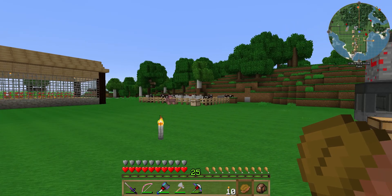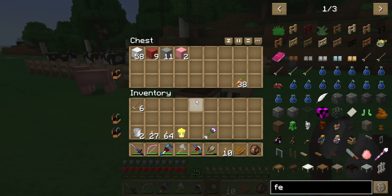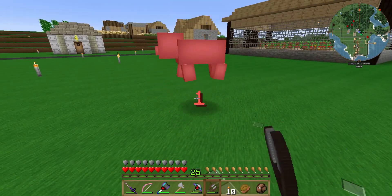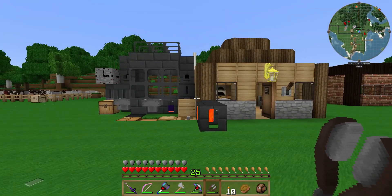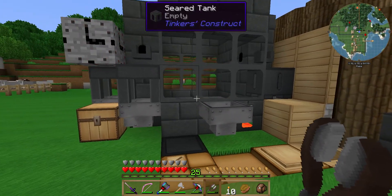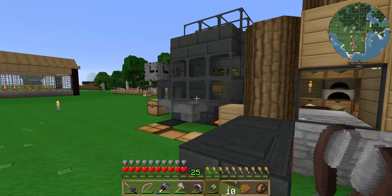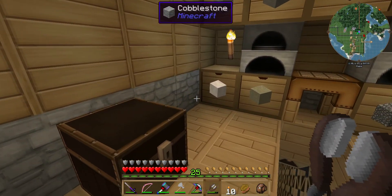I should do something with the animals — I've been over there shearing these guys as much as I can, trying to get my wool and stuff up, but I haven't got a whole lot because I just keep forgetting. Maybe we could build it over there and move the smeltery — actually I kind of like that idea better, because then we can redesign it a little bit better and we won't lose the blocks. So yeah, we'll build it over here.